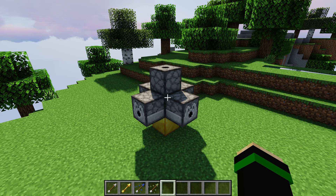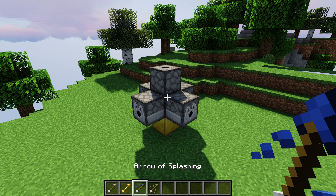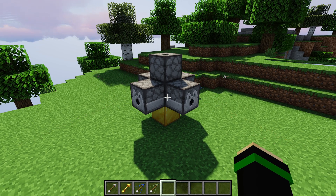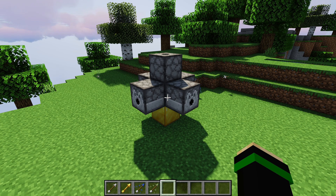For any type of arrow — such as normal arrows, spectral arrows, or any sort of tipped arrow — they will get shot out of the dispenser in the direction the dispenser is facing. This includes up, to the sides, as well as down.